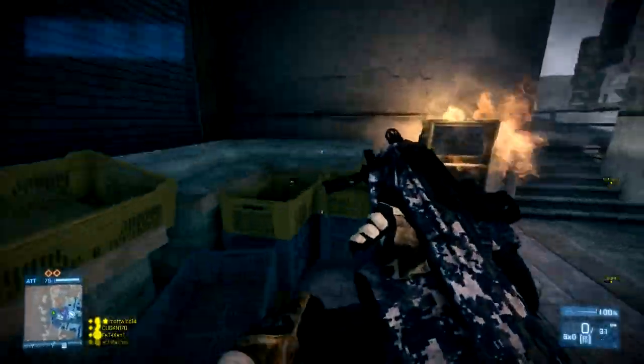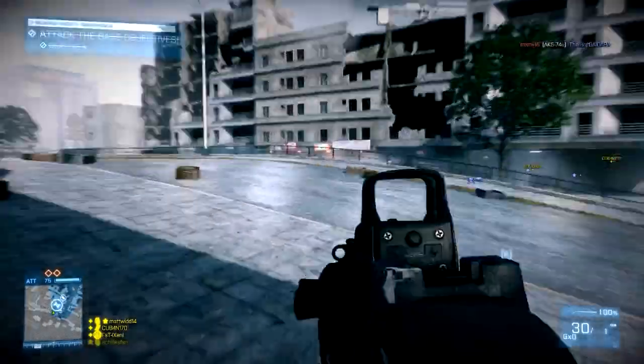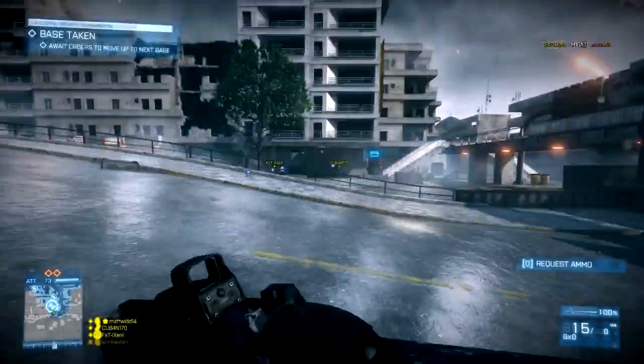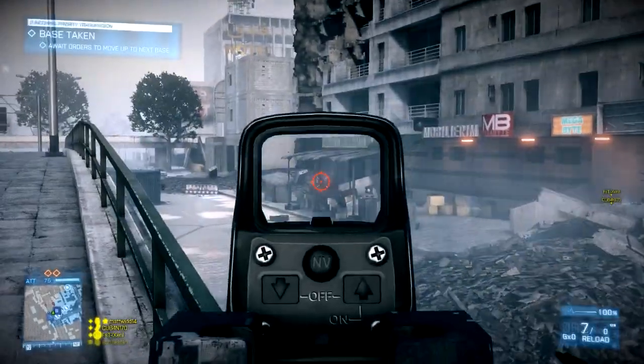I also went for the Suppressed version for the obvious reason that it's suppressed. If there are one or two zombies about and you want to take them out stealthily without rousing the suspicion of all the zombies in the area, the suppressor is definitely the piece of kit to use. So that's my primary and secondary weapons.